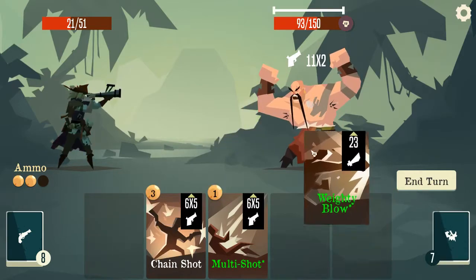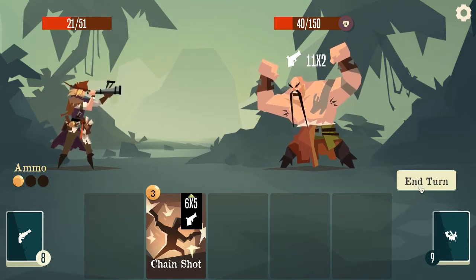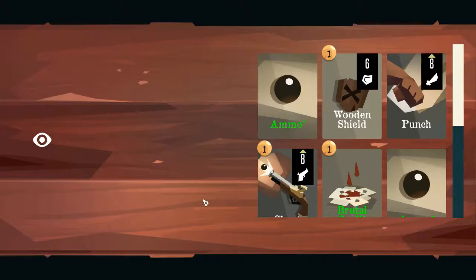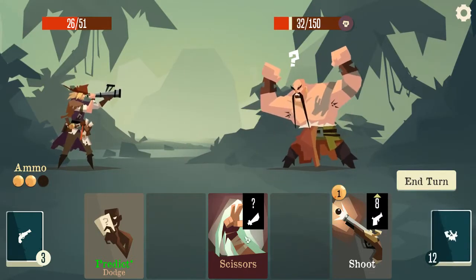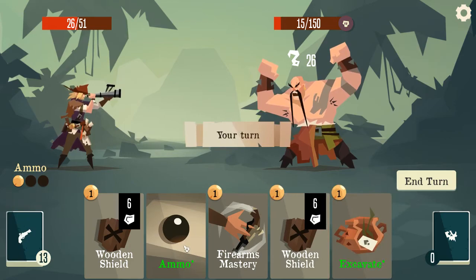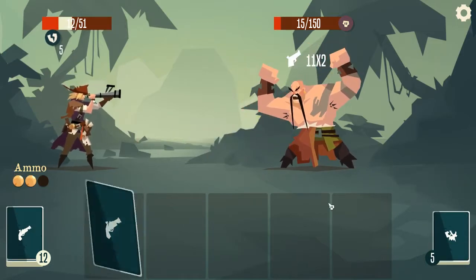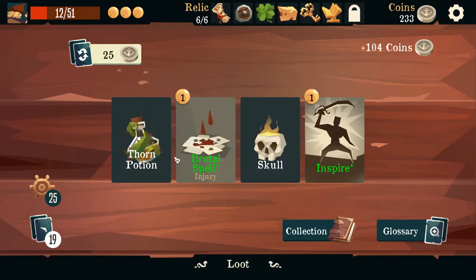Scissor, weighty blow, multi-shot. Damn it. We die. Four leaf clover saved us. Do I have ammo in here? I do. All we need to do is 15 damage. Please give me something. Oh my goodness. Scared the shit out of me.